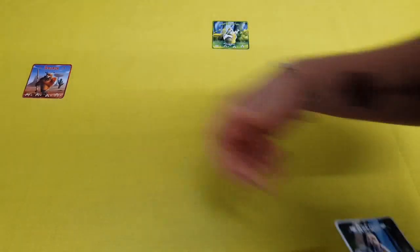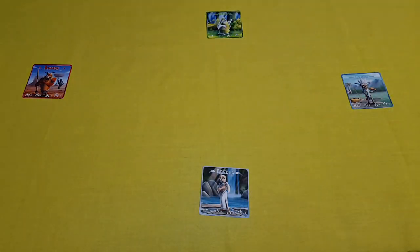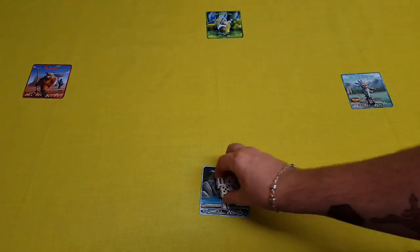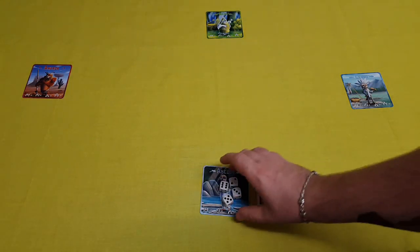We're going to be looking at the Kickstarter prototype — the art is not final and all the components you'll see are not the finalized finished products. In order to play Owly Tribe, first you will collect your clan that you will start with. There are four clans in the base game to choose from. Once you pick your clan you also get the corresponding dice and character cards.